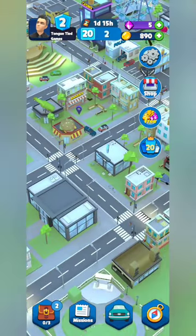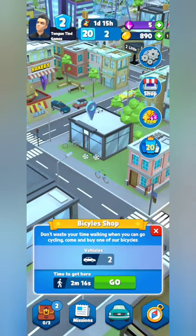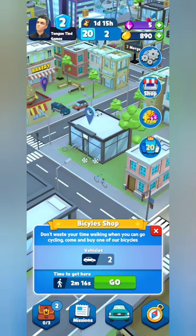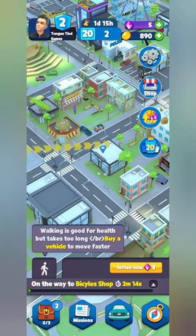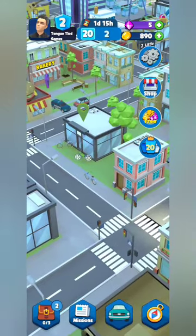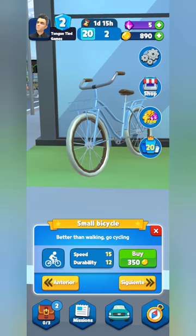Let's see if we can get to the bicycle shop and purchase a bicycle. It'll take two minutes 15 seconds to get there. We arrive — we can buy a basic bicycle for 350 coins and we have 890, but there's a better bicycle for 1,000 coins and we're very close to that amount.